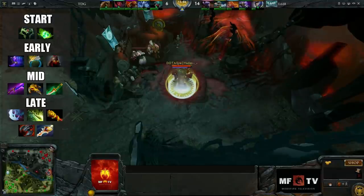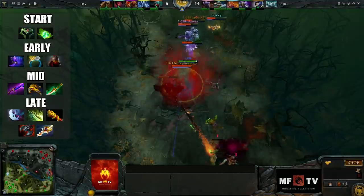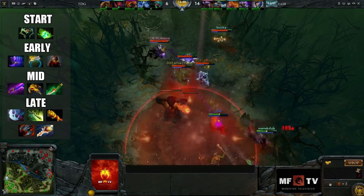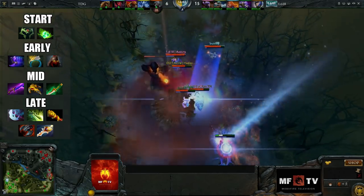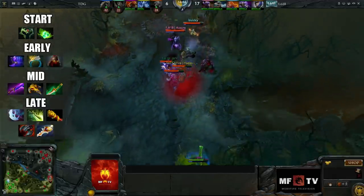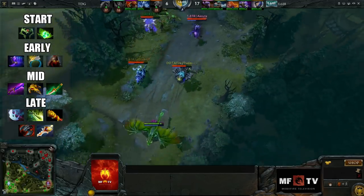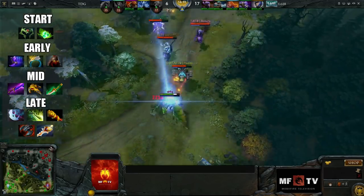The next items you're going to go for are situational. If your team doesn't have heroes with invisibility, you can go for a Shadow Blade, which will give you some damage and attack speed, but also an escape and chase mechanism. If you're against a team with many disables and a lot of magic damage, go for a Black King Bar, which will give you magic immunity and more durability.